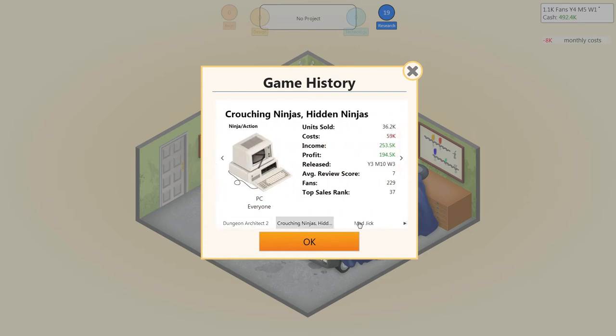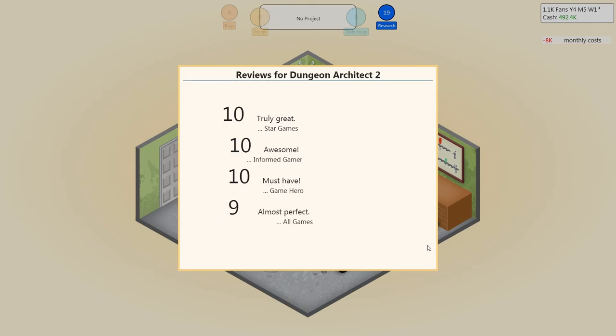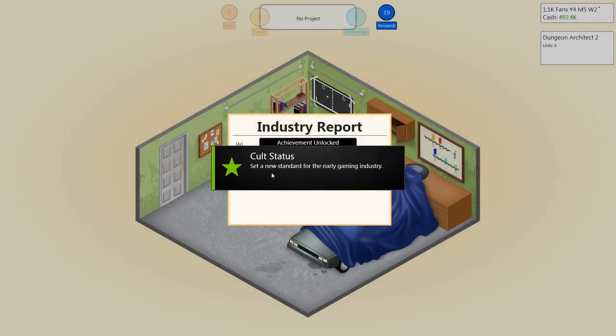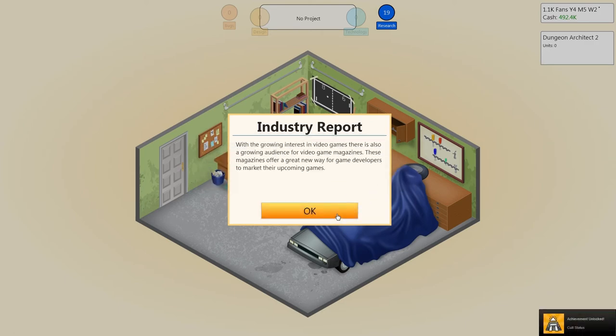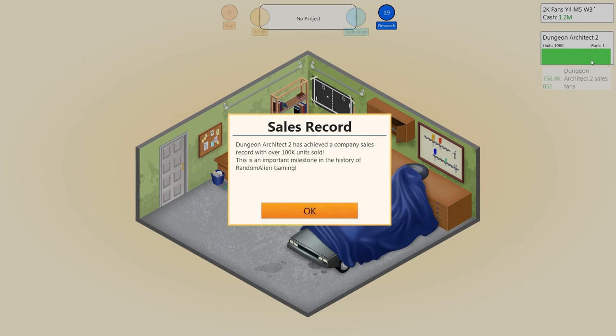Let me just check that. Game history — fantasy strategy, medieval strategy, fantasy strategy — I've got it twice. Let's check out the game reviews. Ten. Ten. I'm in awe, I'm in shock. Nine. That is unbelievable. Oh my god. Dungeon Architect 2 — cult status, set a new standard for the early gaming industry. I am dead chuffed with that. And Dungeon Architect 2 is rank 1. This is my first game where I've got rank 1. That's amazing!